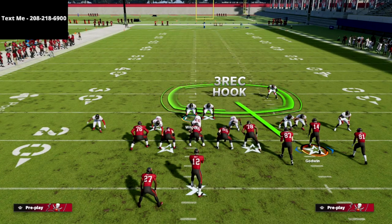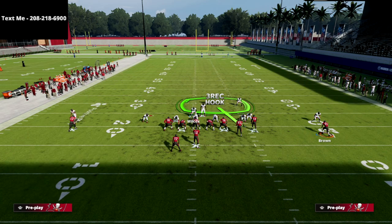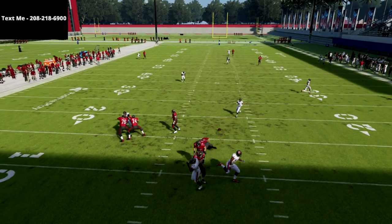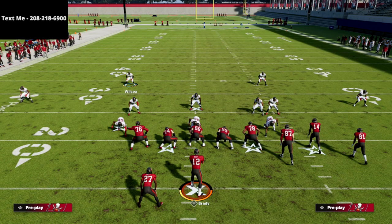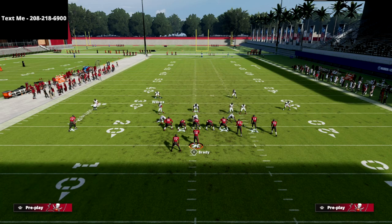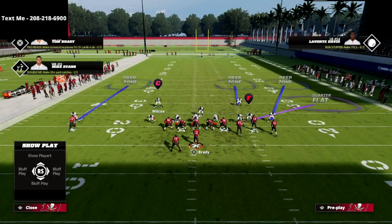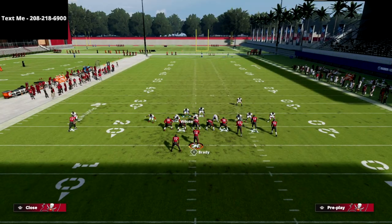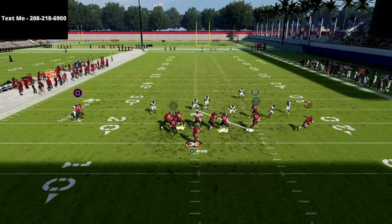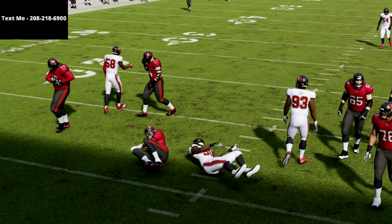We've crafted a three-man rush with solid coverage behind it. If I go to play verticals, put the R1 receiver on a streak, and motion out Brown, you'll see this does a phenomenal job — the mid read zone matches up-field verticals really well. This is also very effective against the double post or deep crosser meta. You can see the defense sets up quickly and matches the crossing route accordingly, playing very effectively.